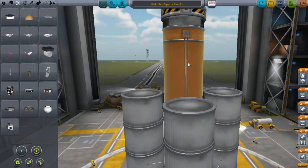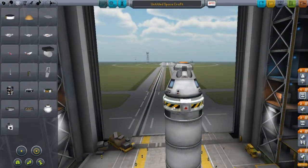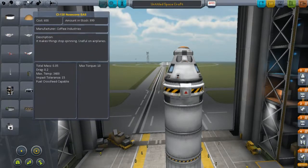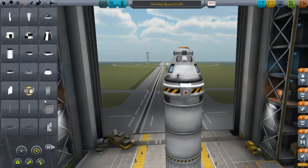RCS thrusters are optional. They are useful for huge spacecraft in space for maneuverability. SAS uses them for huge spacecraft maneuverability, and that's about it.